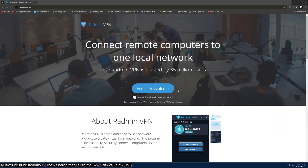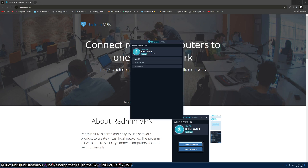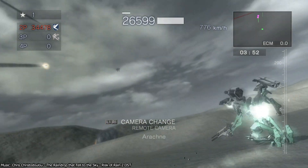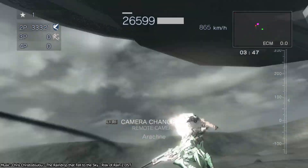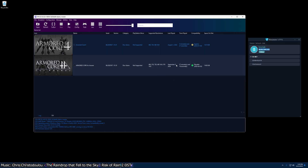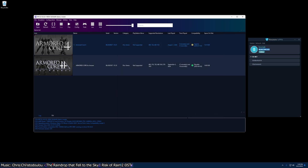Unfortunately, Radmin doesn't support co-op play, but it can still be used to play PvP as a last resort. To get Radmin, head to the link in the description and click the big free download button, then run the file that it downloads. Once Radmin opens up and you see your IP address, double click on it to select all the text, then right click and hit copy. This is not your real IP — it is only used for Radmin, so you don't need to worry about other people seeing it. This process is the same for either game, but for this example we'll be using Armored Core 4. Right click the game in your emulator, then hit change custom configuration. Go to the network tab and paste your IP address in the box that says bind address.